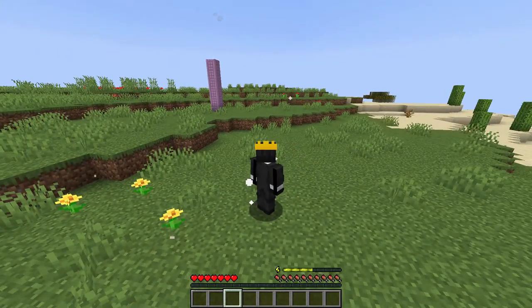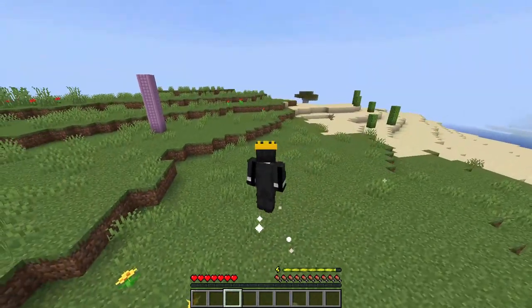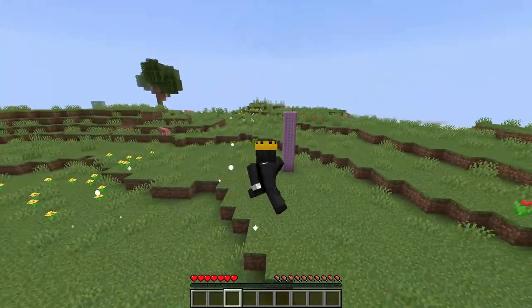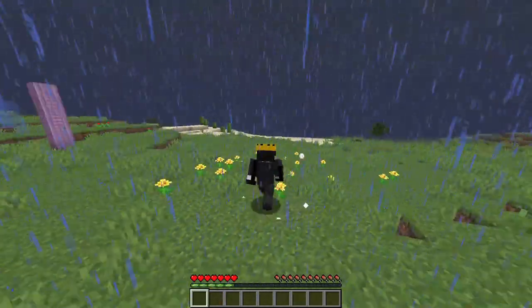When you press your secondary key, you summon the winds, letting you slowly float around in the air. Rain gives you speed, but exhausts you faster.